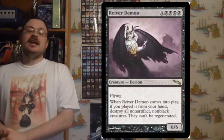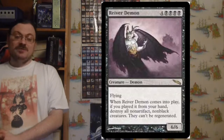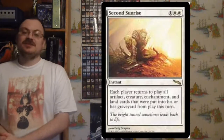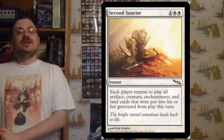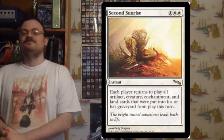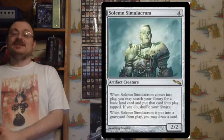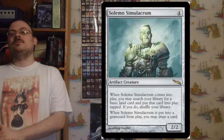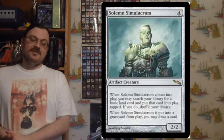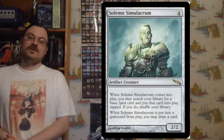Reiver Demon: a 6/6 flyer; if you put it into play from your hand, destroy all non-black, non-artifact creatures and they can't be regenerated. Second Sunrise: each player returns all artifacts, enchantments, creatures, and lands put into the graveyard from play this turn back to play — it's the ultimate anti-board wipe card. Solemn Simulacrum: when it enters the battlefield, search your library for a basic land and put it into play tapped. When Solemn Simulacrum is put into the graveyard from play, you may draw a card.